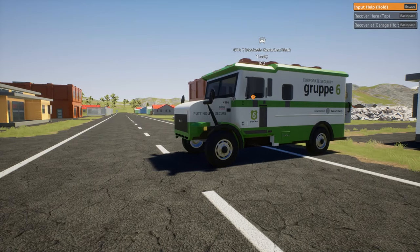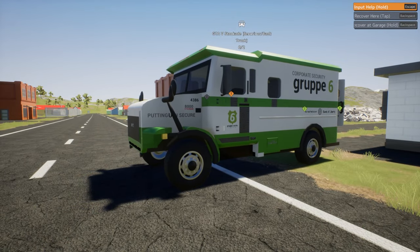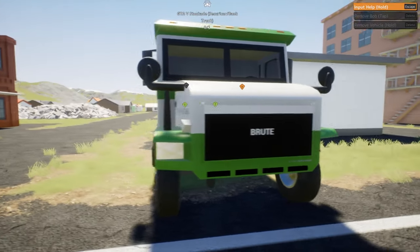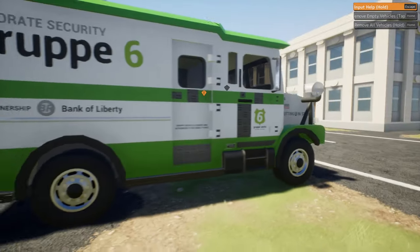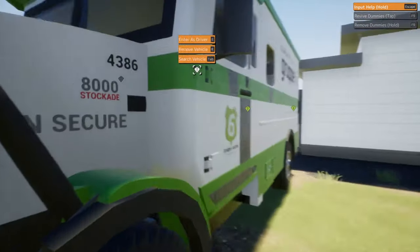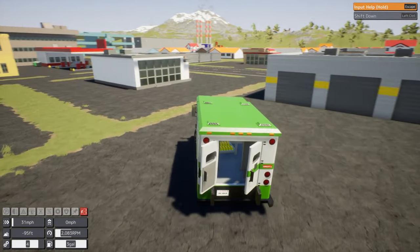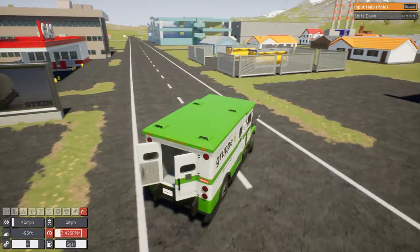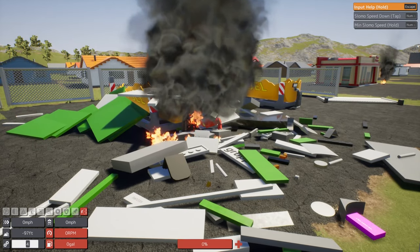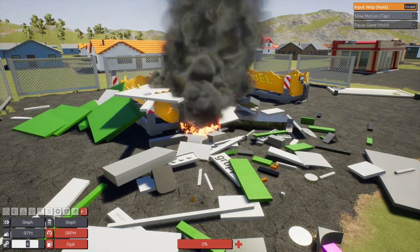So there you go — the noob doesn't know how to spawn a gun. This is the GTA V Stockade bank truck, and this is by Maxxer, Gustavn KKKK, and Napping Skills — I bet I slaughtered all those names. But anyway, you can download all of these builds using the links below in the description. That is it for today. I'm not going to destroy this truck. Yes, I am — let's go destroy this truck. Of course I'm going to destroy the truck. What else am I going to do? There's nobody else here in the world to play with, so I have to destroy the truck. So that is it for today. This has been the Weekly Top 5 for Brick Rigs. If I don't see you before I see you, Brick Rigs community — thanks for watching, and have a Merry Christmas.